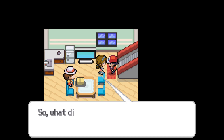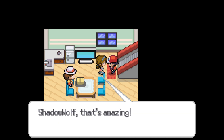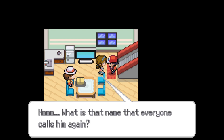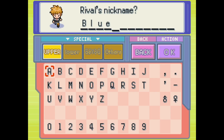I obtained the trainer card. 'So what did it say?' 'Stuff. Nothing you need to know.' 'They accepted your Pokemon trainer application.' 'That's amazing, I'm so proud of you. Isn't that boy next door receiving his first Pokemon today as well? I overheard Professor Oak talking about it. What is that name that everyone calls him again?' I can call him a few things, but let's go with the old... Gary.